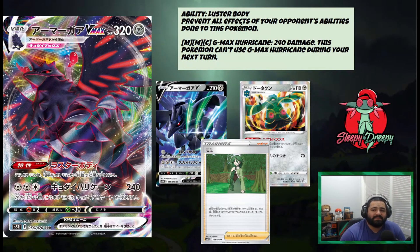Luster Purge prevents all effects of your opponent's abilities done to this Pokémon — basically it has an attached Stealthy Hood right away. And for two Metal and one Colorless, it does GMAX Hurricane for 240. This Pokémon can't use GMAX Hurricane during your next turn, but honestly it's not a big deal. We attack with Zacian already as is. Zacian has triple Metal energies and a two retreat cost, but this thing has a free retreat cost. So this can very easily retreat and chain attacks, or we can retreat-switch very easily — we don't need an Air Balloon or anything. That's going to help it chain attacks a lot easier.